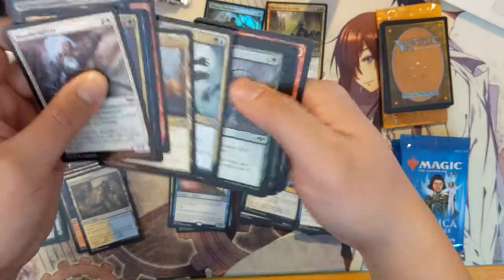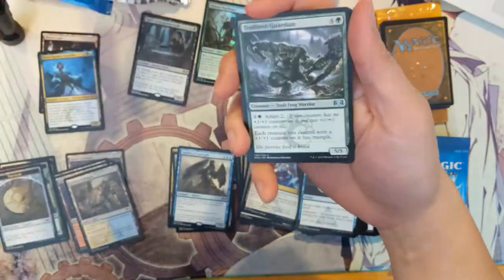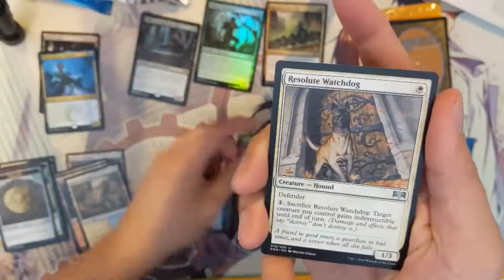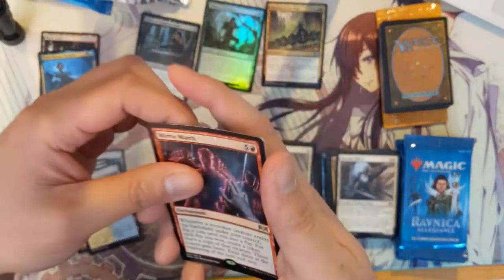So we did get the Birthing Pod creature mythic rare — this is a very strong booster box so far. Can't believe it — I kind of wanted that card and boom, there it is. Pack six: we got Clan Crusher, Resolute Watchdog, and Mirror March.